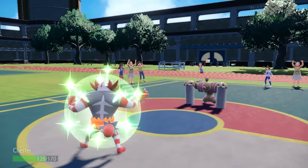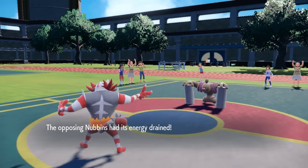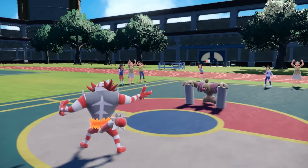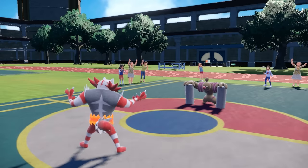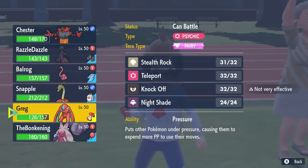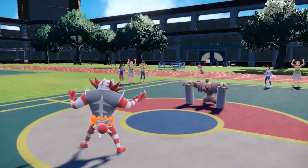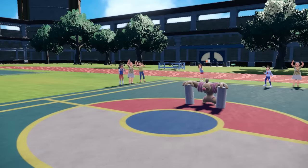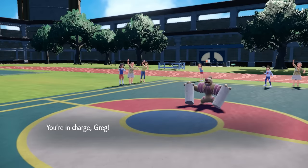So young Conkelldurr - there is another thing that's extremely scary because it is going to go ahead and burn itself. So that's because obviously with the Guts, it's now going to be able to hit extremely hard with even priority Mach Punches. And I realized I should probably keep Incineroar around, that Intimidate is going to be really nice for things like specifically freaking Conkelldurr and also Crawdaunt. So I decided to switch on out here and I'm going to go back into Greg.